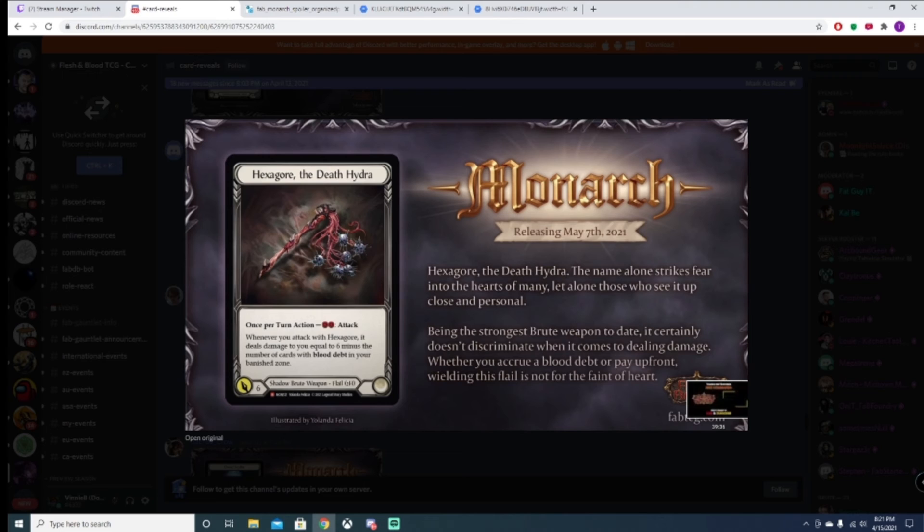If you swing it without blood debt, you're taking six damage and they can block — you can't respond. Maybe you can block the self-damage on the other side. Thing's dope though. Look at that picture — it's sick.